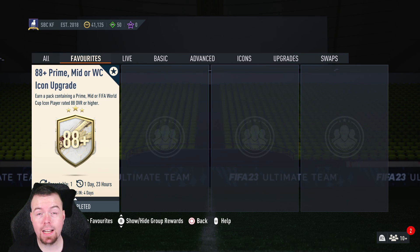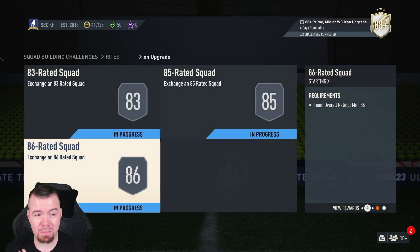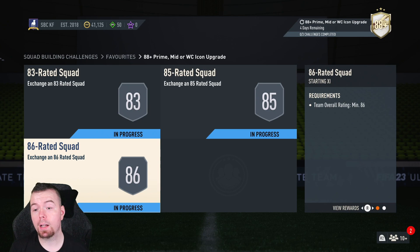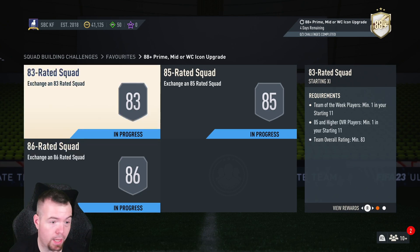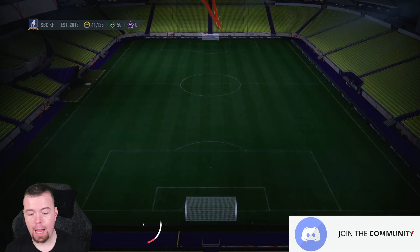...to another icon SBC. Today we have the 88-plus Prime Mid Icon upgrade. It is repeatable — you have to wait two days before you can do it, but you can do it twice if you really want to. It expires in four days, which is about right. Obviously a lot of people are waiting to open their fodder, but EA have decided to drop this before the full Team of the Year comes out. So it's 83, 85, and 86-rated squads — not too bad.